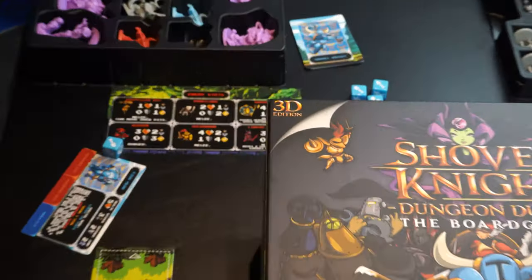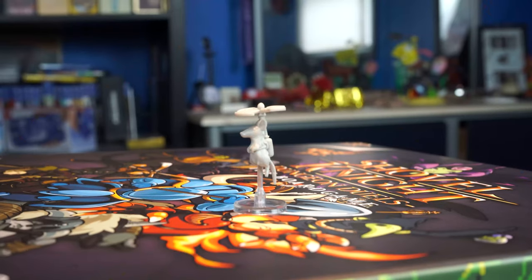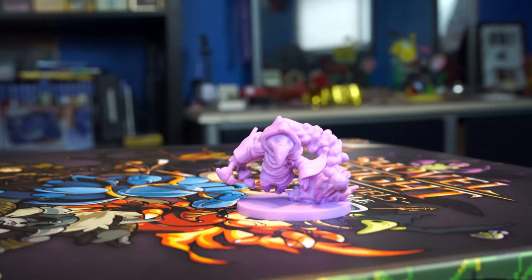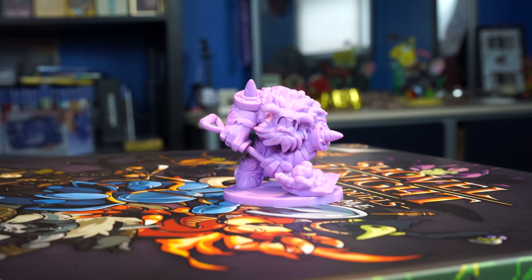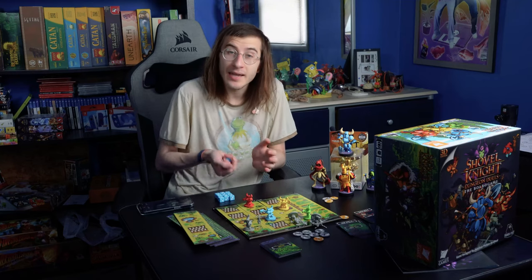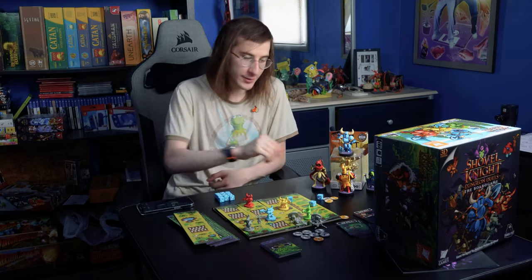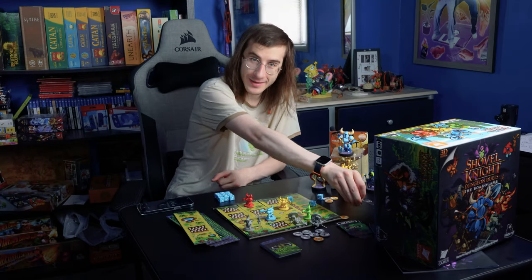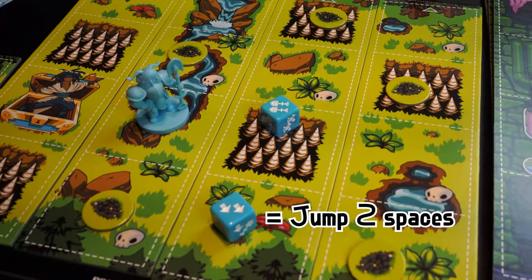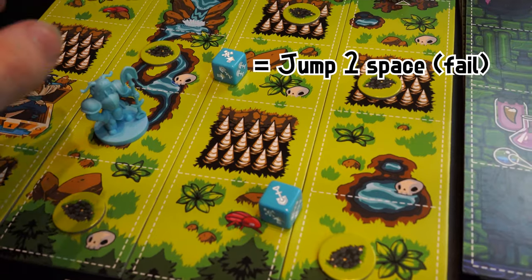Don't let the box fool you. I got the 3D edition, which needs all this room for these beautiful little minifigures for every enemy encounter, including the Order of No Quarter, which are also playable characters. This game replaces jumping and attacking with by-chance dice rolls, which you can assist yourself with using the variety of included loot cards. You might be thinking — jumping over an instant death spike pit left to chance?